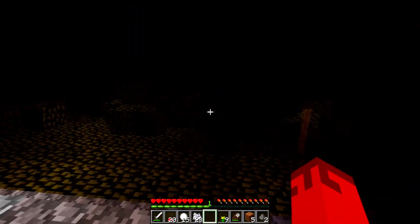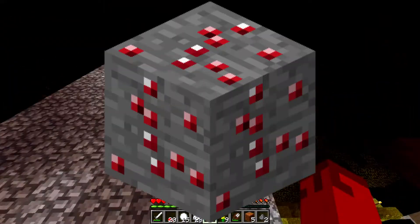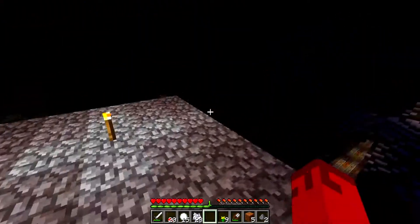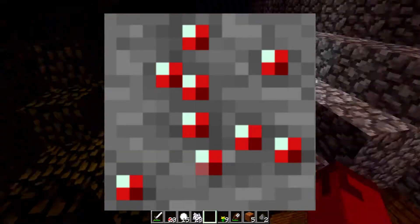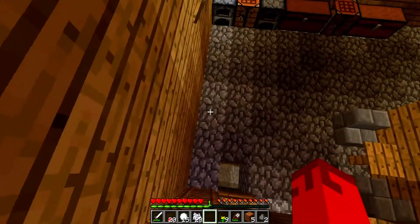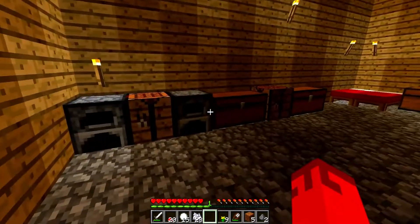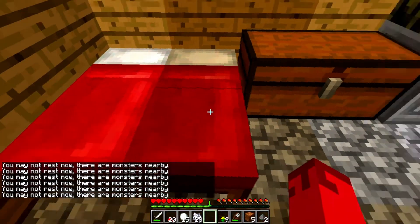Trading has been added into this version. When they were first added, the texture of the ruby ore looked different. In a snapshot called 12w21a, the texture looked different — it was like a red colour. Basically what this means is that rubies were meant to be added into the game but got changed to emeralds. I don't know why, but they were changed.